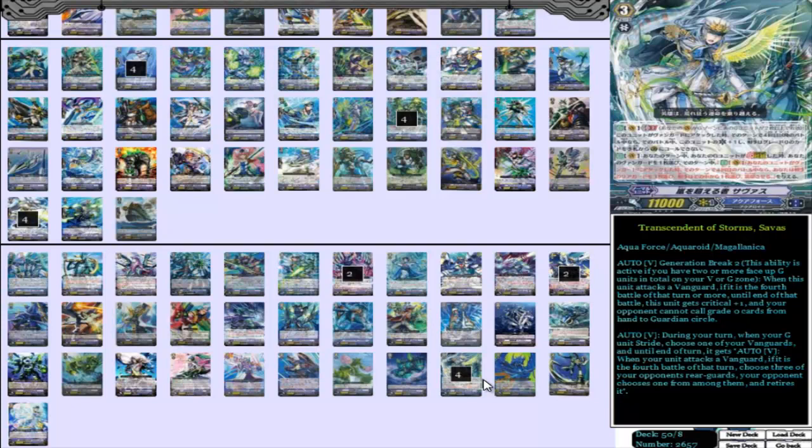Our grade 3 is Transcendent of Storms, Thavis. Generation Break 2: when this unit attacks Vanguard, if it is the 4th battle of the turn or more, until the end of the battle it gets Crit plus 1, and your opponent cannot call grade 0 cards from their hand to Guardian Circle — essentially a Silent Tom ability with extra crit. The Glory abilities are normally better, so I don't use this ability very often, but once in a while it can come in handy to put some pressure on. Not a terrible ability, but its second skill is what really makes this card ridiculous.